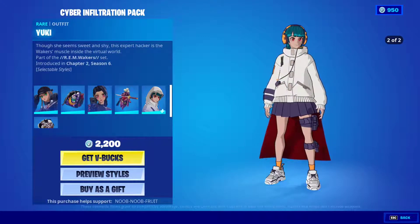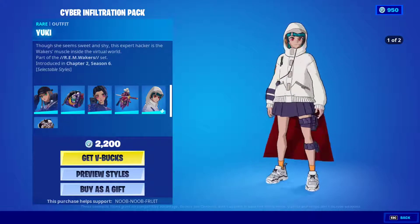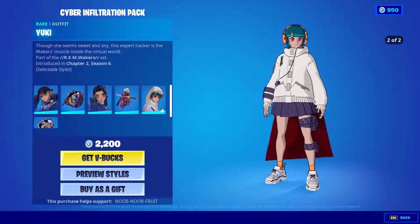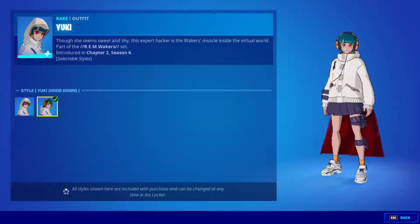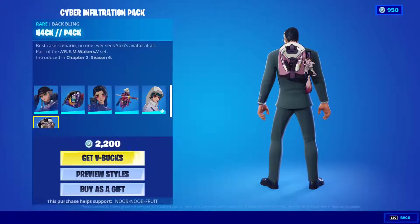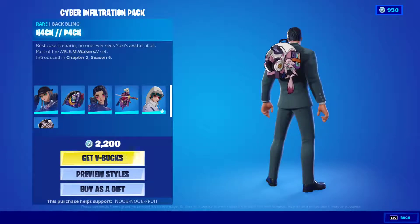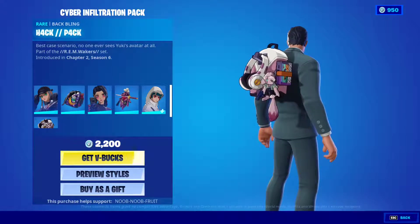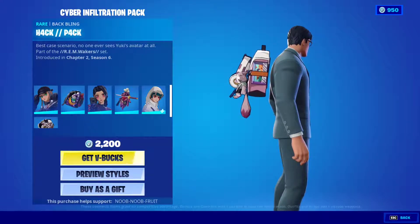The Yuki skin is absolutely my favorite. It has two styles: Yuki with the hood down or the hood up — very beautiful. Her back bling is called the Hack Pack — very cool. You've got your headphones, your wolf plushie, and what looks like a DVD.